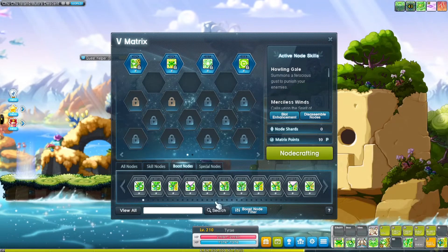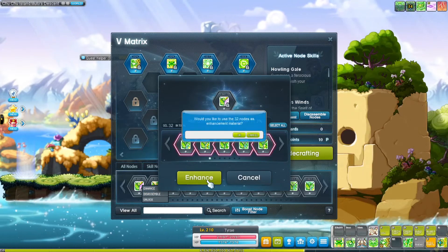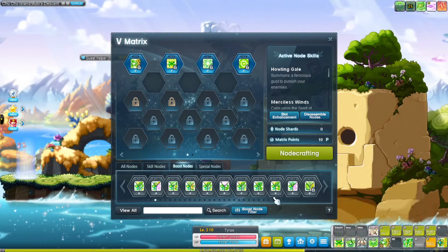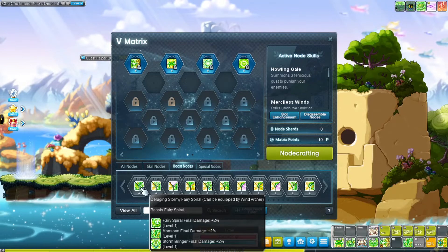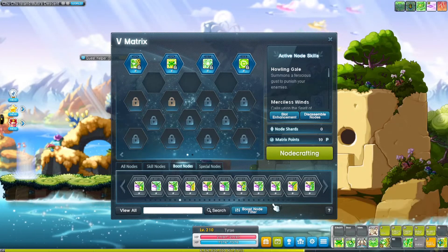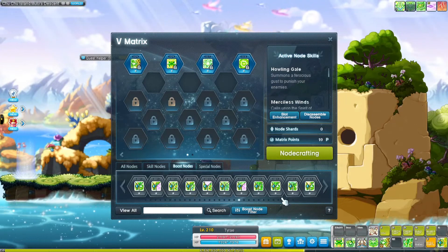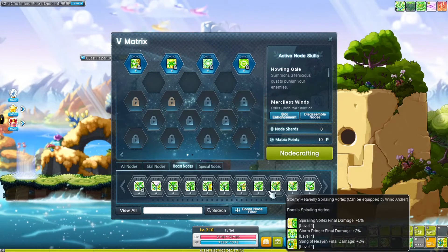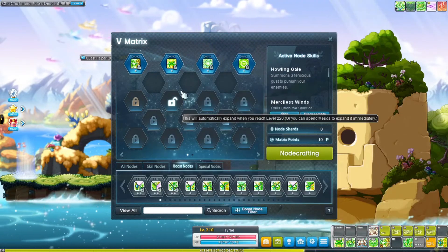Let me view them all. Here's one: Fairy Spiral, Song of Heaven — I'm going to enhance this and select all. I locked a few more so they're hiding in there. There's another locked Fairy Spiral Monsoon and another Fairy Spiral — I don't want all of those locked. Monsoon and Storm Bringer — I don't think I need that one locked either since I needed Storm Bringer, Monsoon, and Fairy Spiral. I'll boost Song of Heaven all the way to level 13.